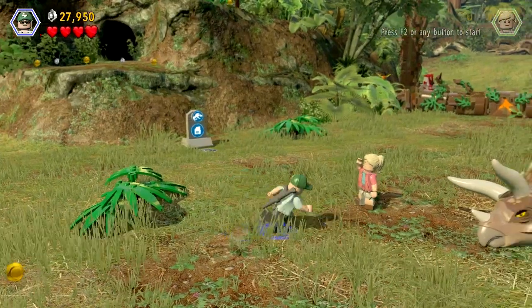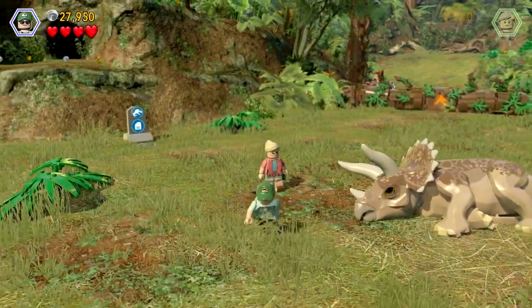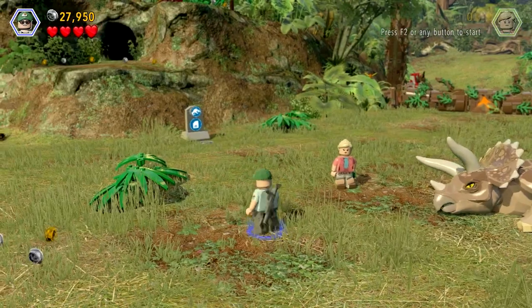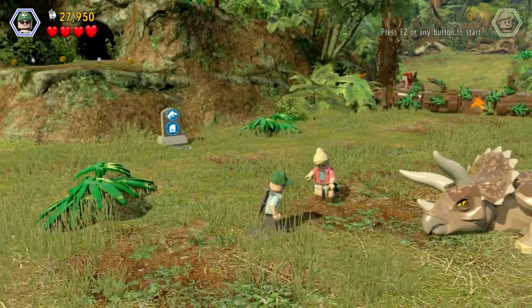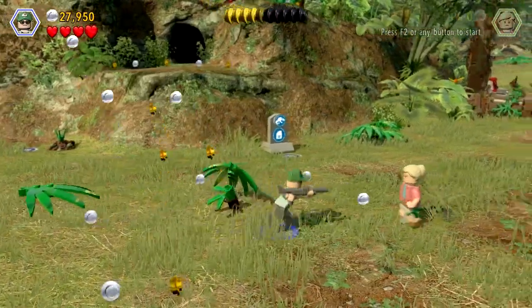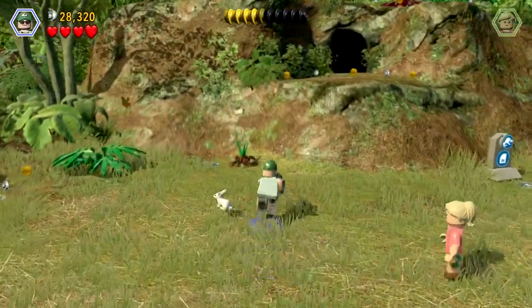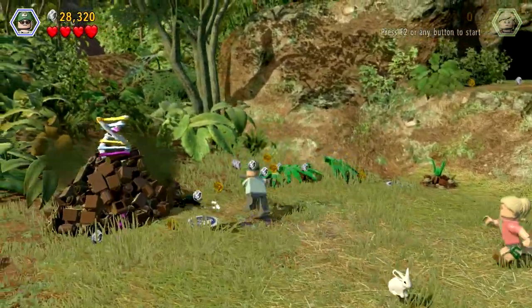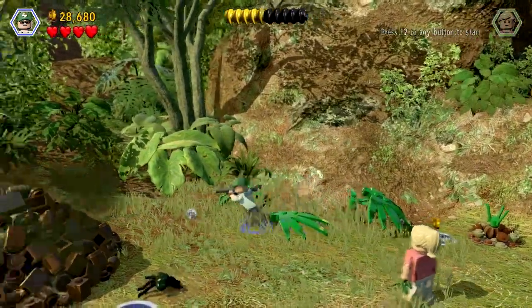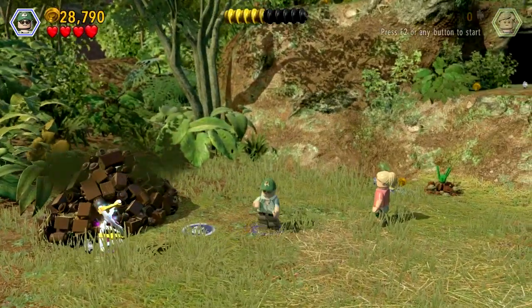Hello ladies and gentlemen, we're back here with our lovely sick triceratops. We're playing as Ellie Sattler and also the vet — Jerry Harding or something. We're going around bashing some stuff, getting some studs. Oh, there's a bunny rabbit! Come here bunny rabbit... they shoot you. Oh yeah, no stinky mate.